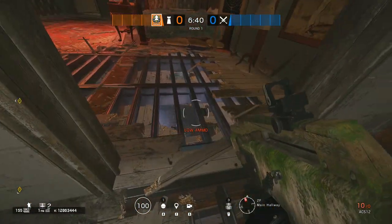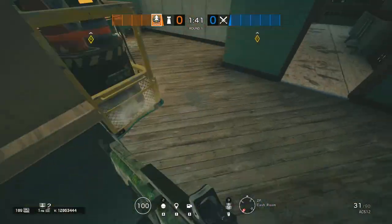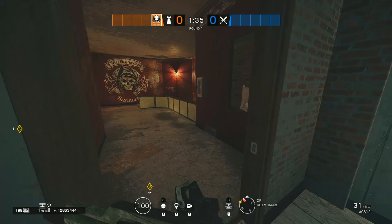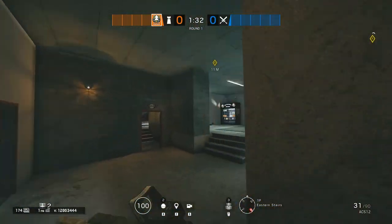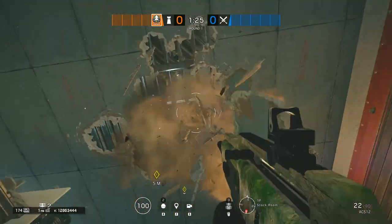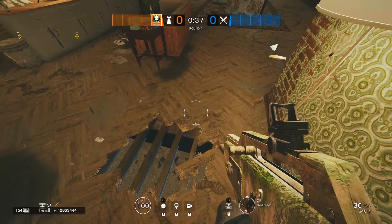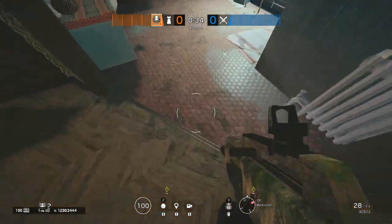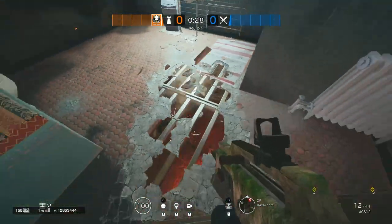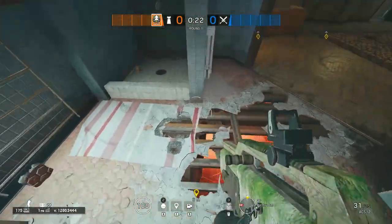And that's pretty much it for Hereford Base. Next, we're going to move on to Clubhouse. Let's start off with defending slash attacking cash and stock room. If you are attacking stock room and people are holed up in the cash room, you can actually go right below them and this entire ceiling slash floor is destructible as well. Next, say you're attacking the gym slash bedroom and they're holed up in the bathroom — pretty much the floor is completely destructible. All you've got to do is go from below, buck some holes in the floor, and then you can just chuck a grenade into the bathroom and kill anyone in there.